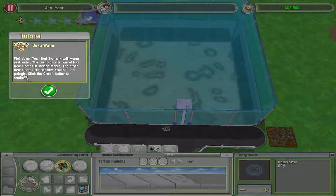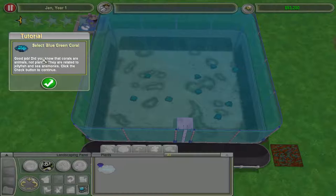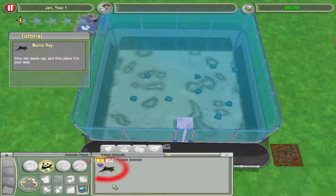The other new biomes are benthic, coastal, and pelagic. Now we get to put seawater plants in. There you go, a bunch of blue-green coral. Did you know that corals are animals, not plants? They are related to jellyfish and sea anemones. Thank you, actually — that's helpful.